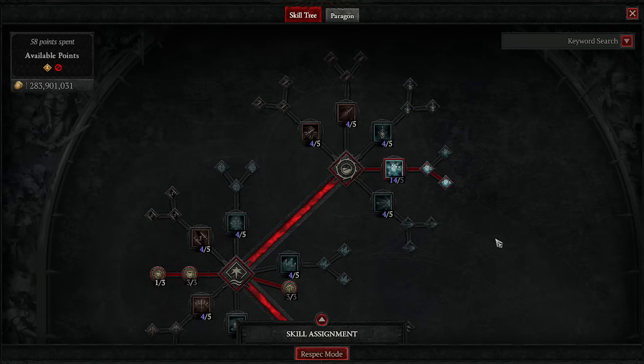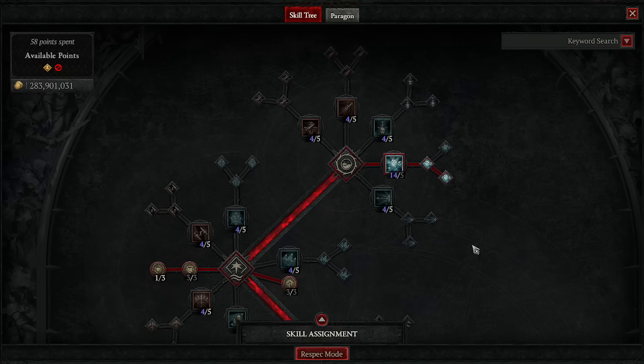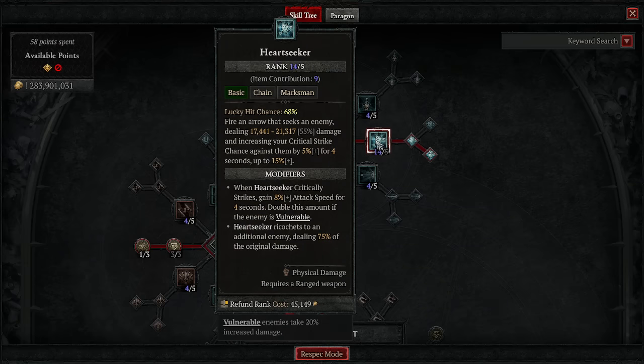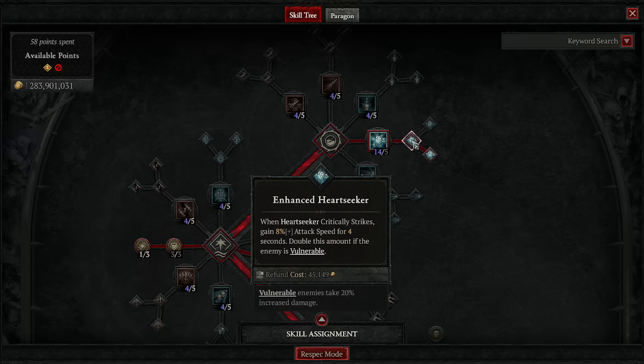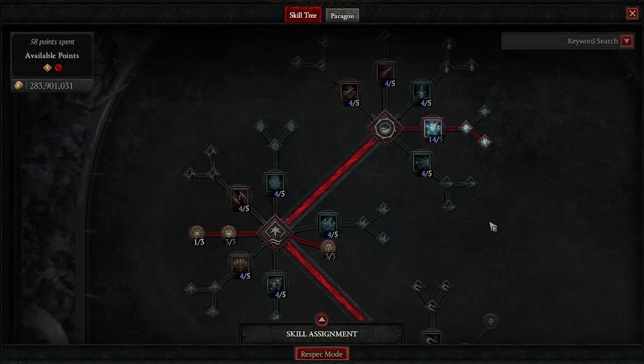My talent points are going to be a little bit different because I do have the Harlequin Crest. You need to move one point and I'll show you where that is. Heartseeker is the main bread and butter of the build — it's amazing. It has a high lucky hit chance. When Heartseeker critically strikes, you gain attack speed for four seconds, double the amount if the enemy is vulnerable. We always have them vulnerable, so this is amazing. Enhanced Heartseeker ricochets to an additional enemy dealing more damage, giving us more chances to proc.